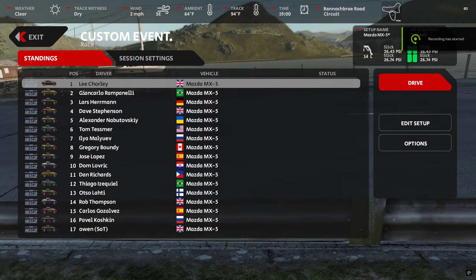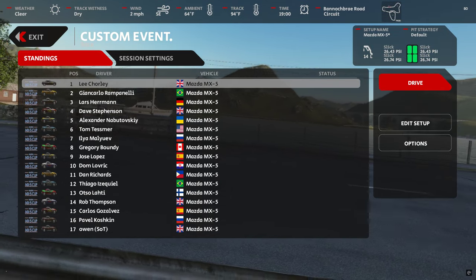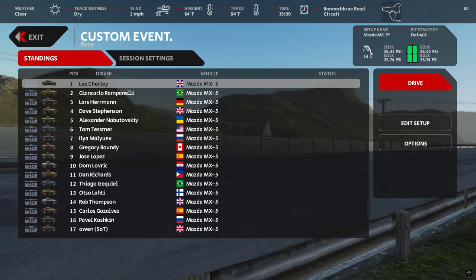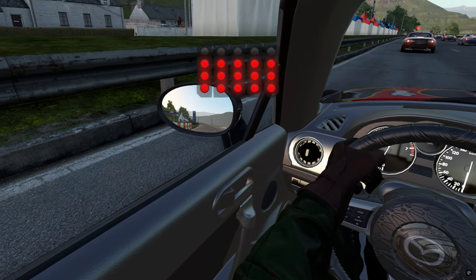Well, here we are — finally, after eons, you can see an MX-5 in AMS2 and it's available now. Go grab it; I'll leave a link in the description below.